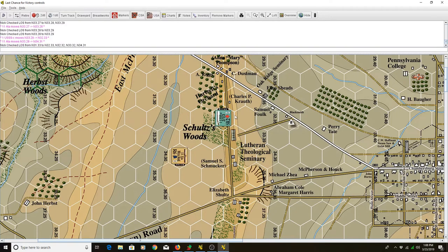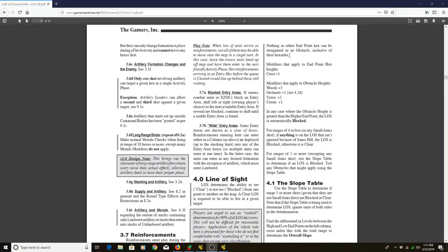One important thing to keep in mind: the woods or other terrain features within the target or firing hex do not inhibit the line of sight. If the sharpshooter unit is located on a sliver of high elevation and fires at this unit, that is a legal shot because he is going to ignore the woods on those lower elevations within his hex. The same is true for the reciprocal — the 11th Alabama can fire into that hex and hit that guy because the terrain within the target hex is ignored. As the rules state: 'Nothing in either endpoint hex can be designated as an obstacle, inclusive of their hex sides.'